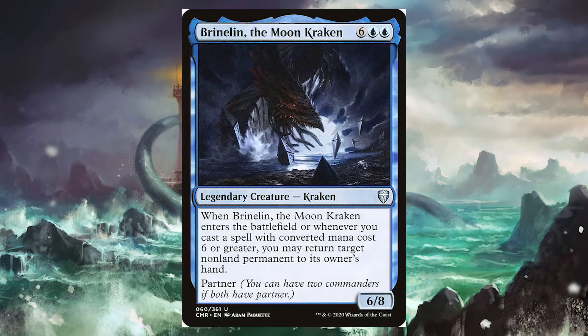Next is Brineland, the Moon Kraken — for 6 blue-blue, you get a 6/8 Kraken. When Brineland enters the battlefield, or whenever you cast a spell with converted mana cost 6 or greater, you may return target nonland permanent to its owner's hand. So if we make two token copies of Brineland, we return something and then sacrifice the copies — basically returning stuff for free.